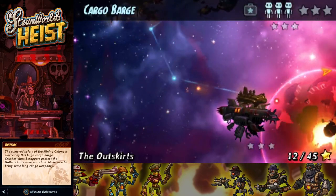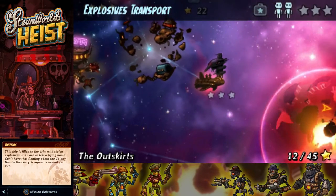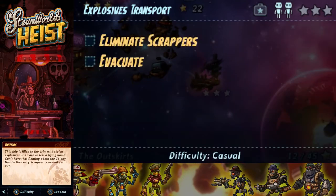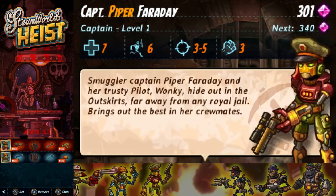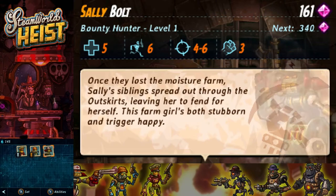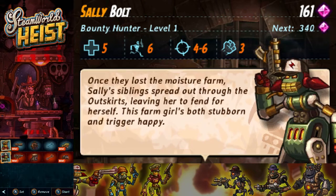Let's see what's down here. Let's start with this one — Explosives Transport. This ship is filled to the brim with stolen explosives; it's more or less a flying bomb. Can't have that floating about the colony. Handle the crazy scrapper crew and get out. This is a two-person job, and I'm going to take Sally instead of Seabrass, because Seabrass is close range, and since there's going to be a lot of explosives, I kind of want to do things from further away.